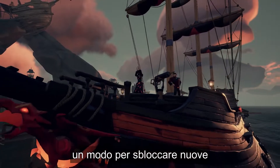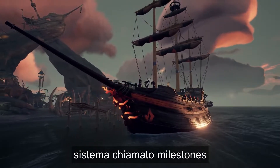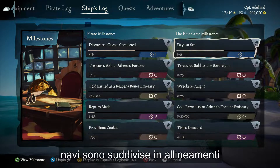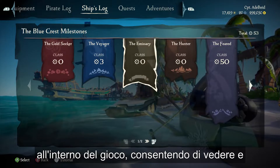One way to unlock new ship customizations is via a new progression system called Milestones. Milestones are a permanent record of your accomplishments and those of your ships. They're divided into alignments, each representing an area of activity within the game.